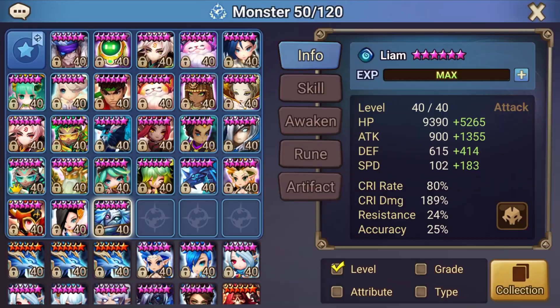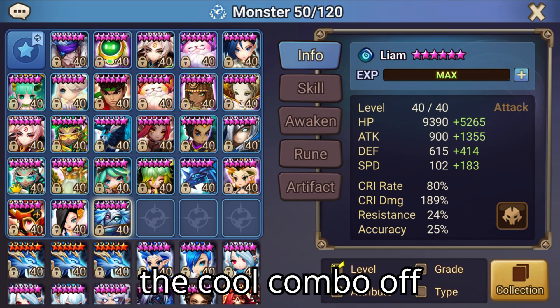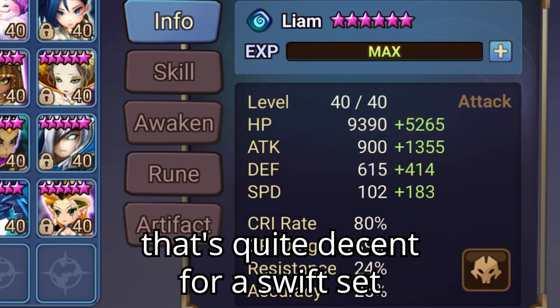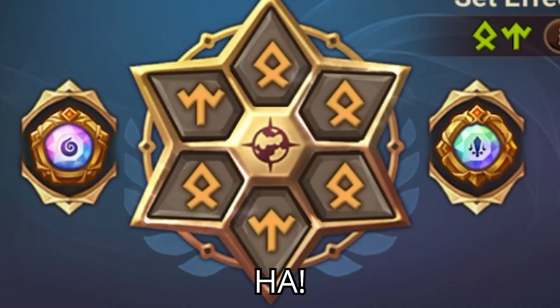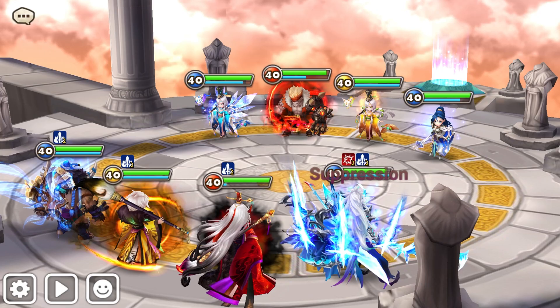So let's try Liam out in RTA. He's very situational. I hope I can get him with Jogund to get the cool combo off, but we'll see. These are the stats I give him. You might think that's quite decent for a swift set — but it's a rage set! Because actually the most runes I have are rage runes, so even my fastest runes are basically rage runes.